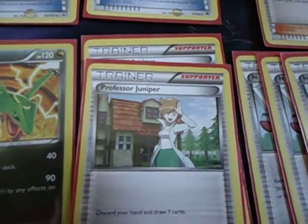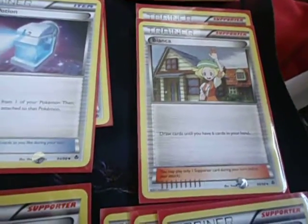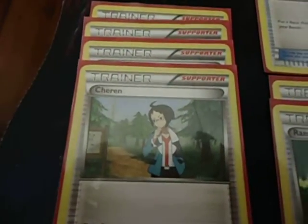For Trainers and Supporters and Stadiums, I have 2 Junipers, 4 N's, 2 Biancas, and 4 Cheren's.